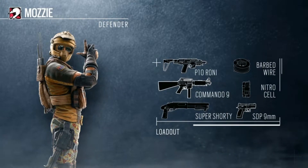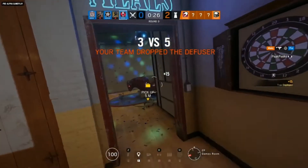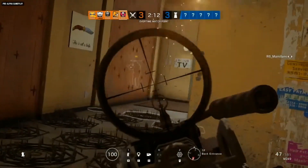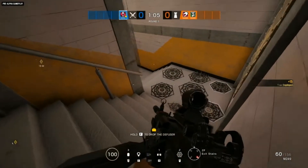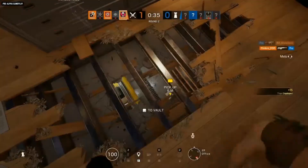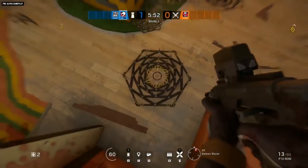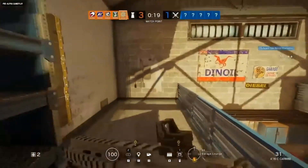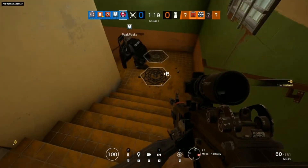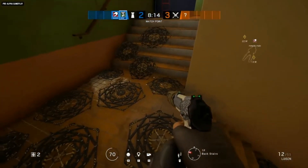Now over to the attacker Gridlock. Her gadget is called the Trax Stinger — you're going to have two of these. You put these down and they're going to jump around to cover a large area, so you could think of this as like barbed wire on steroids. The Trax Stingers actually do three things: if you walk over it, it's going to make a bunch of noise to let the attackers know where you are; it is going to slow you down; and you are going to take damage every time you step on one. From the health indicator it looks like 10 damage for every step — that seems like a lot. The counters are pretty simple because this is a mechanical gadget kind of like Frost's trap, so you can shoot it, melee them, or use explosions like impacts or C4 to take care of the Trax Stingers.